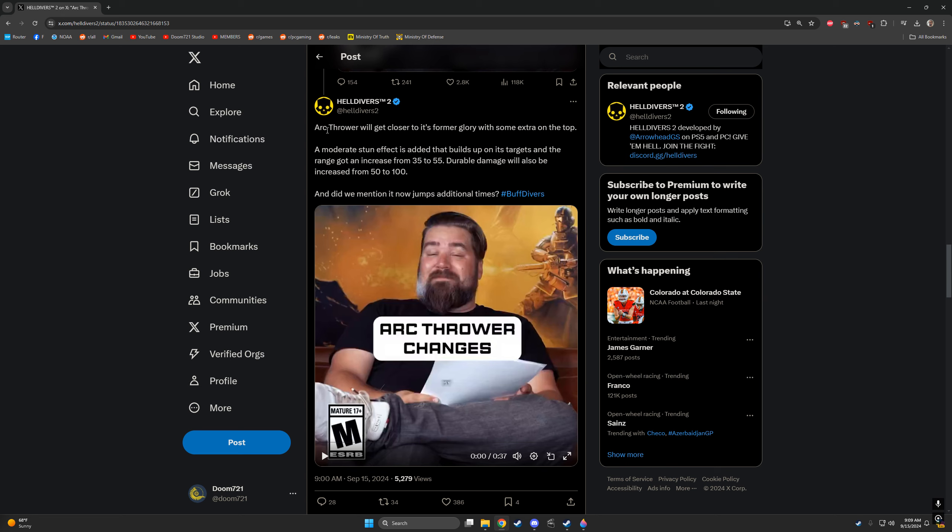For those who don't know, at the beginning of the game the Arc Thrower had much more range. I think that either it stunned originally or they added a stunning effect to it. So it was long range, it had a stun, and it was amazing versus Hulks. I would regularly take the Arc Thrower on bots, particularly for Hulks. Obviously there were a lot less threats like Factory Striders and Gunships, so the Arc Thrower was way more viable just due to the lack of those enemies.